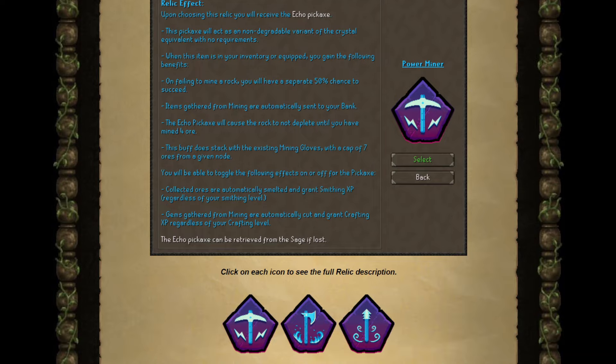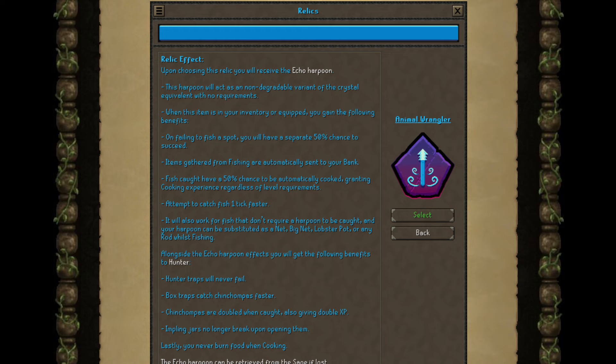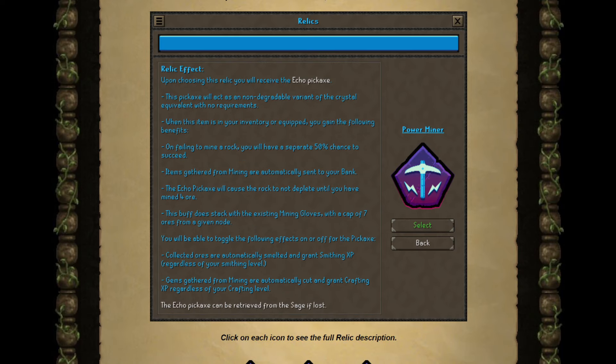Basically, we have Power Miner, we have Lumberjack, and we have Animal Wrangler. What these relics have in common is that you will get either an Echo Pickaxe, an Echo Axe, or an Echo Harpoon. This will act as a non-degradable variant of the Crystal Equivalent with no requirements. When you have it in your inventory or equipped, you get some benefits. They all say whenever you fail something, you have a separate 50% chance to succeed. I don't know what this means for tick manipulation, but other than that, this seems okay — it just speeds up your skilling.